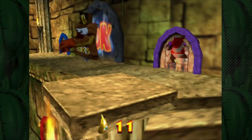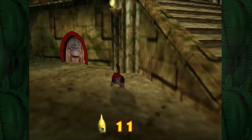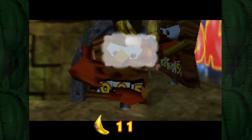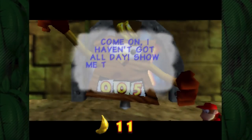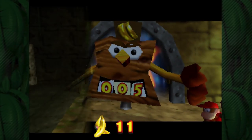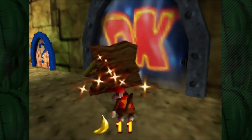Let's go up and get the B-Locker out of the way. It's going to cost us five golden bananas - or rather, we have to have at least five golden bananas. We have 11, so we're plenty good to go here. Come on, I haven't got all day. Show me the bananas - all right, so we show him the five bananas, and now we can go right inside our next level.